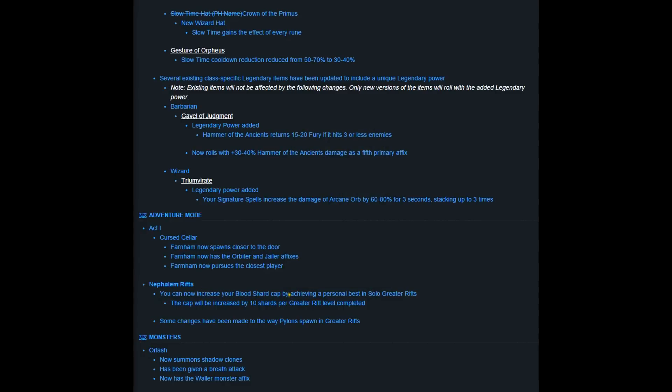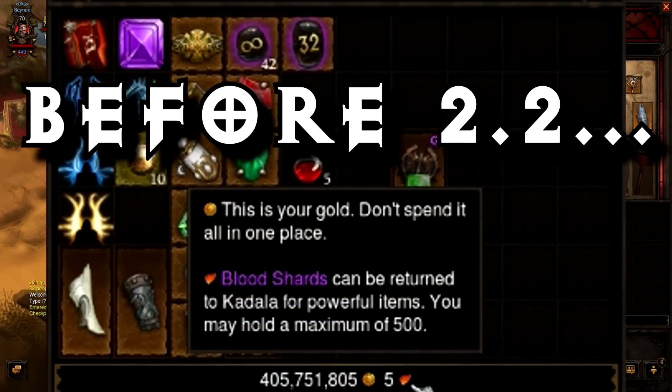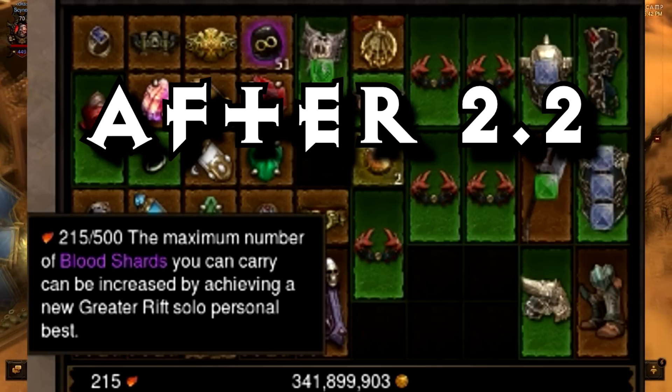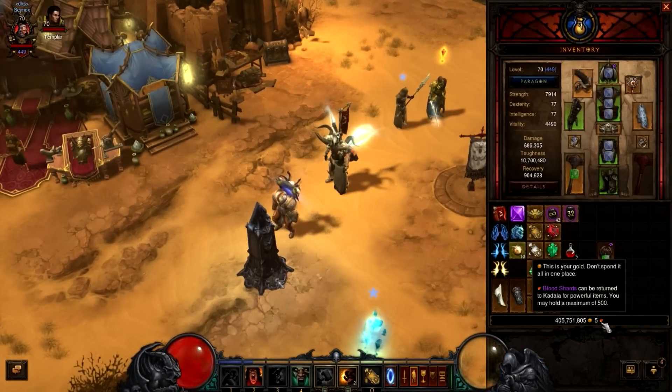The second best quality of life change in PTR patch 2.2 is the blood shard capacity increase. They're raising the 500 cap in a very interesting way: the patch notes read that you can now increase your blood shard capacity by achieving a personal best in greater rift solo, and the cap will be increased by 10 shards per greater rift level completed. So if you're averaging a GRift level of 40, you can have 400 additional shards on top of your 500, for 900 total. This incentivizes players to push personal bests and improve their character in a functional way.